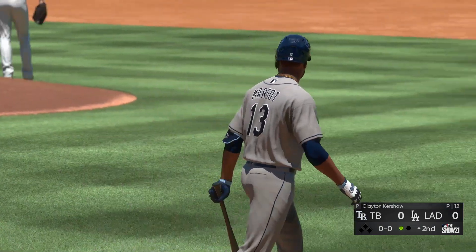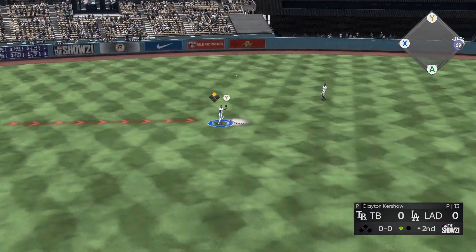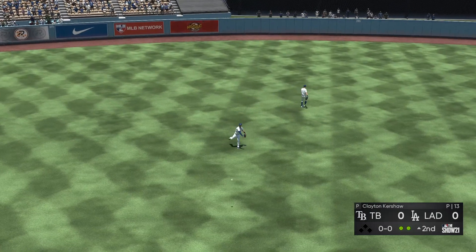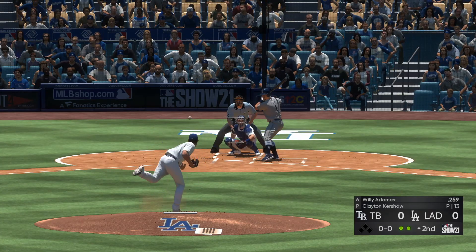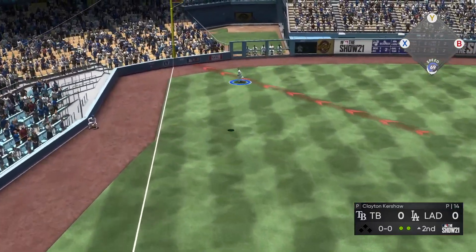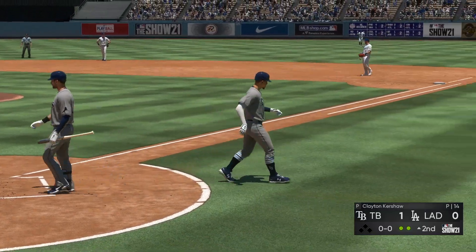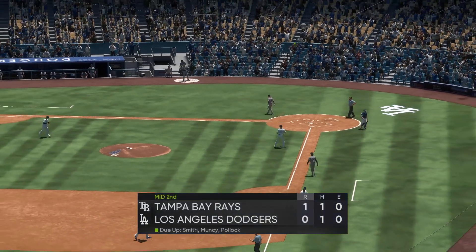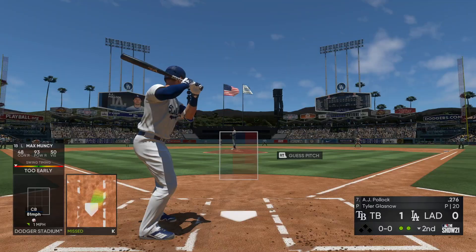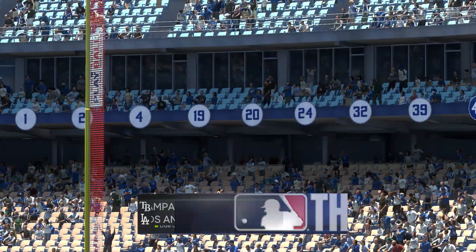Kershaw is mowing them down — I'm thinking he's got about three strikeouts at this point. Working on my fielding, they hit it out to the outfield and I've got it taken care of. Kershaw back on the mound — and that's gonna be gone over the short fence at Dodger Stadium. Tampa Bay gets a home run and they're up 1-0. First time playing this game, I figured it would be something like that. Kershaw recovers, gets a strikeout to end the inning. We go to the second inning — they got one hit but it was a home run.